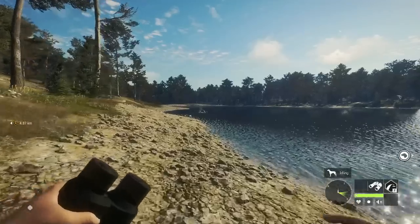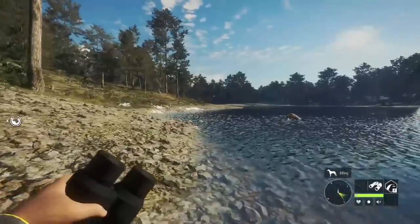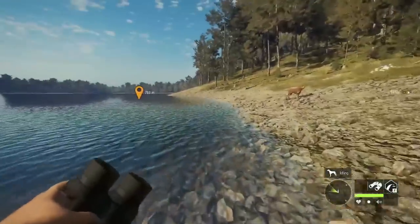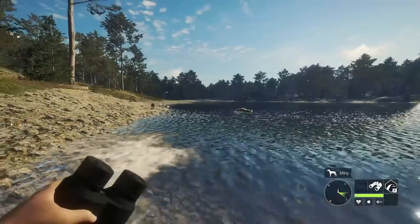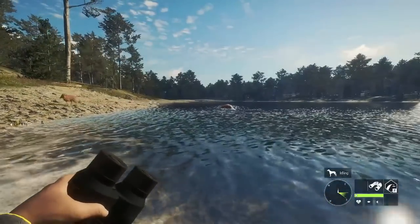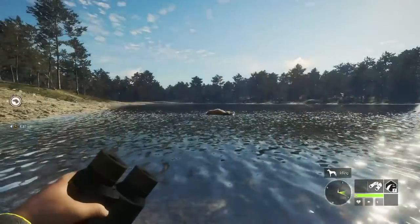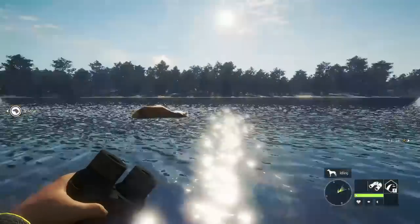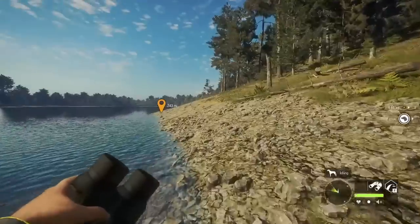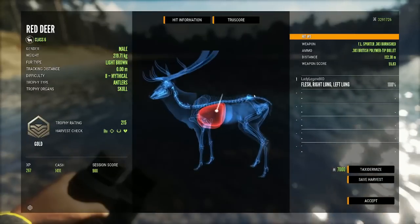I only found the one zone here so far, but if you find more zones for red deer on this lake please let me know in the comments. I'm actually hoping the next DLC is going to be retrieving dogs — that would go amazing with Revontuli Coast. They really do float slowly, always to exactly where you were when you shot the animal.